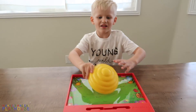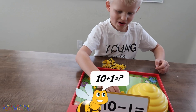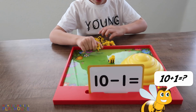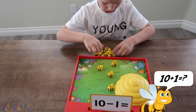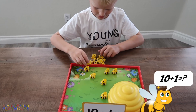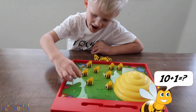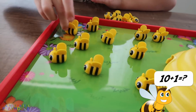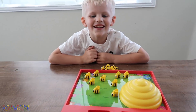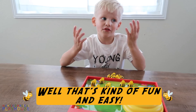Let's put the hive back on. So 10 minus one. One, two, three, four, five, six, seven, eight, nine, ten. Then that's nine — one goes away. You're right. Ten minus one is nine. That's kind of fun and easy.